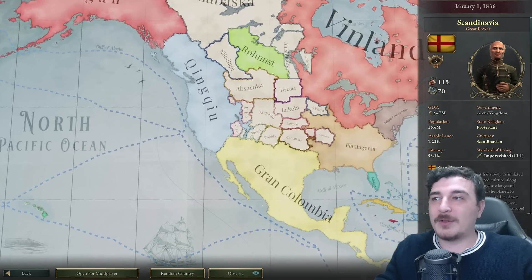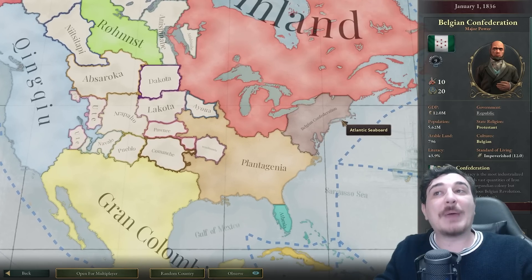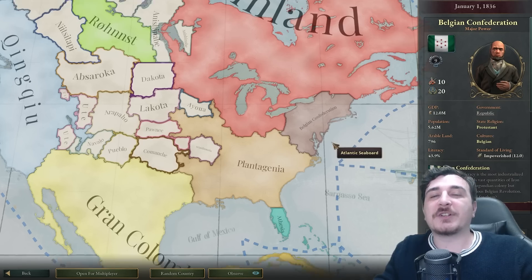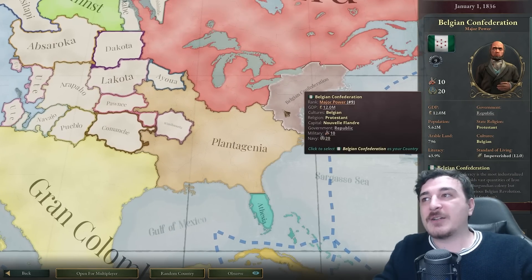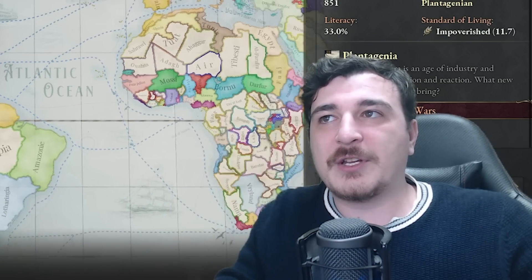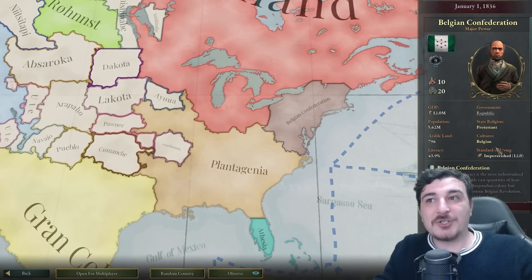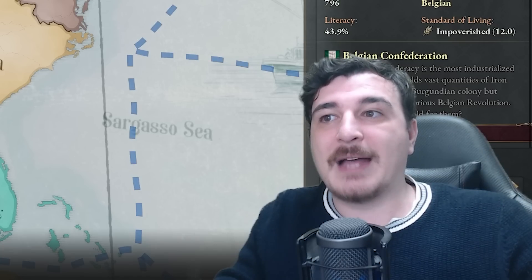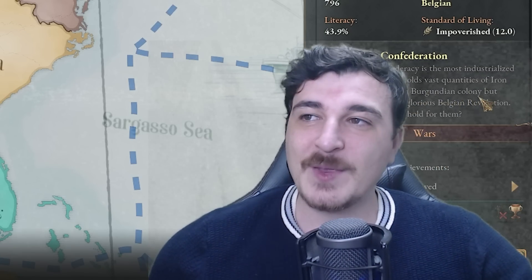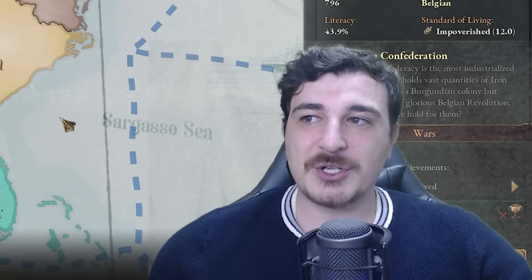Let's look at the New World. We've got Grand Columbia, Plantagenia, and Belgian Confederation. Belgian Confederation and Plantagenia are clearly former colonies of either the dual monarchy or Burgundy. Belgian Confederation began as a colony of Burgundy but broke free during the great Belgian revolution.